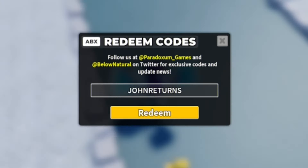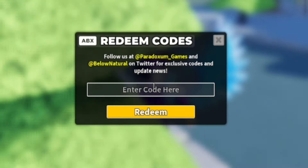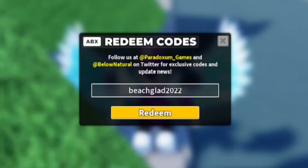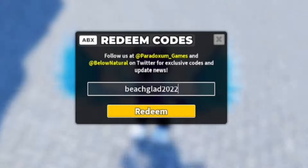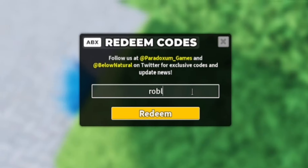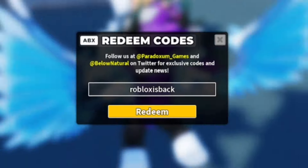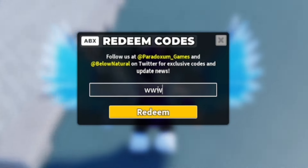Next, redeem the code 'beachglad2022' — B-E-A-C-H-G-L-A-D-2-0-2-2. This gives you the Beach skin for the Gladiator tower. After that, redeem the code 'robloxisback' — R-O-B-L-O-X-I-S-B-A-C-K. By redeeming this one, you'll get yourself a premium skin crate, which is awesome.